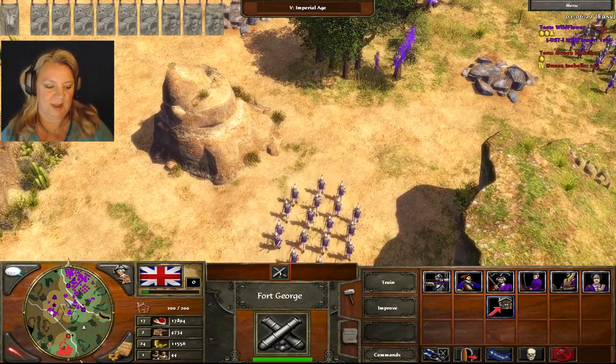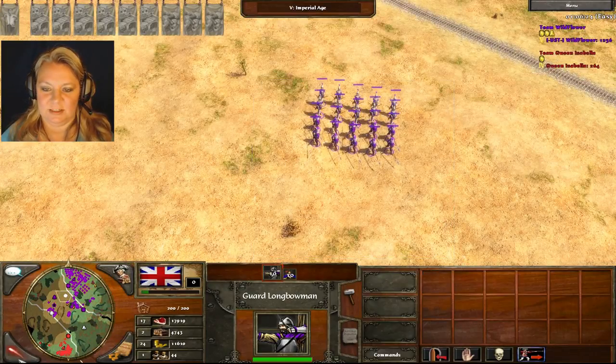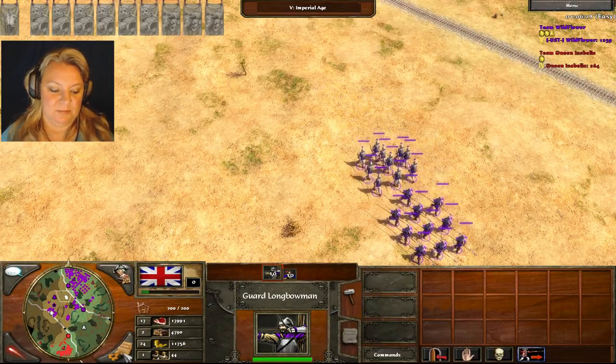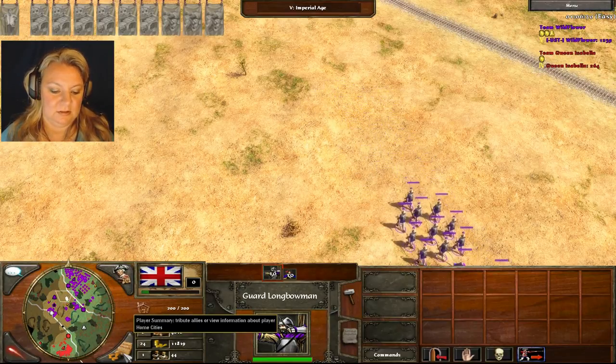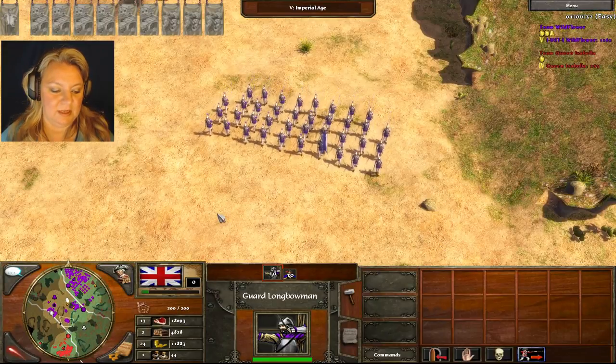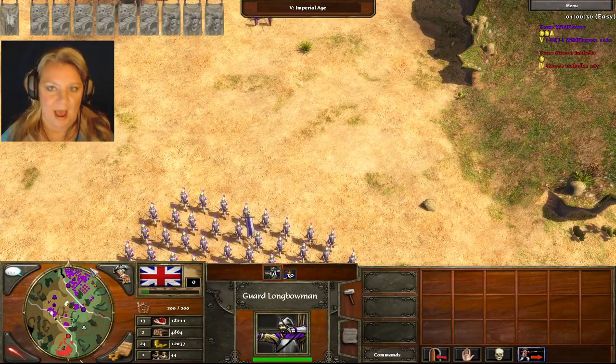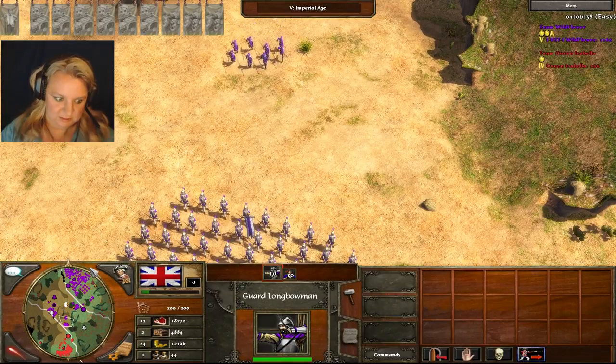In the other versions of AOE there's a button — it's 'call all your military.' You literally push the button and you can assign it to like here, and you'll see your whole map. All the military will go there. It's really cool.